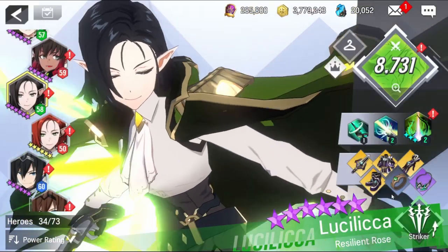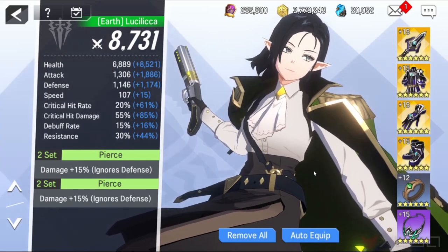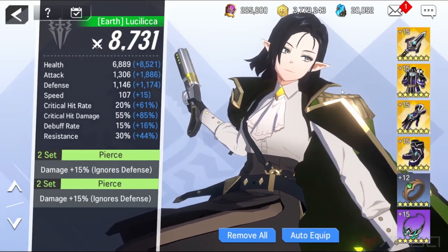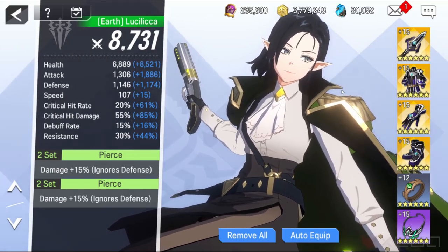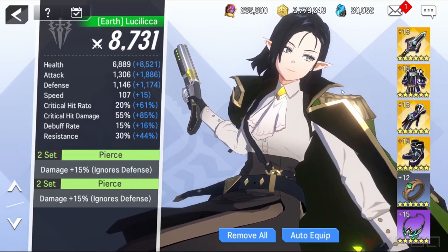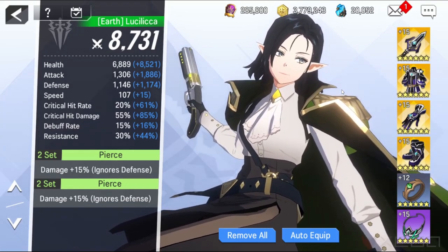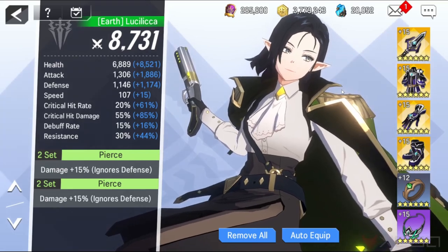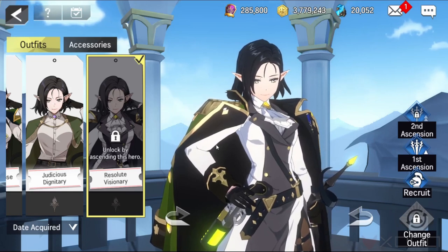Let's check her set. Use six pieces of the Pierce set, two pieces with percent of attack, one piece with percent of defense, and one with life. Ring and necklace: Critical Hit Rate and Critical Damage. Optional sets you can use are the Strength set, Precision set, or Extraction set.